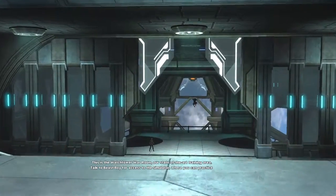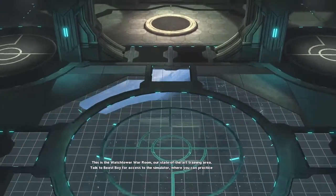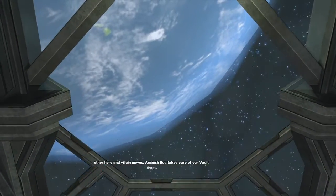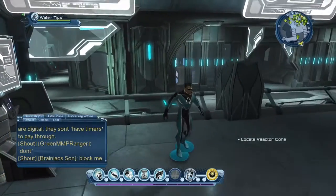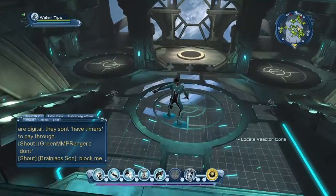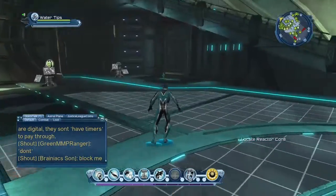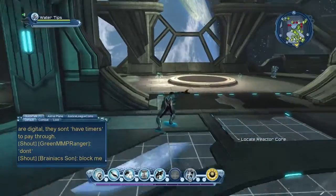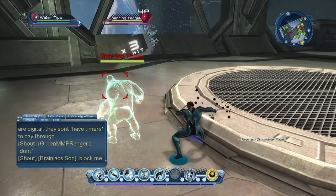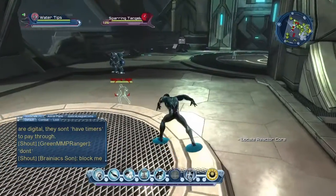This is the watchtower war room - our state-of-the-art training area. Talk to Beast Boy for access to the simulator where you can practice other hero and villain moves. Ambush Bug takes care of our vault drops. There's also a kiosk where you can buy gear. Ambush Bug is down here. What I want to show you are these little fighting things - they're like sparring targets you can use to practice at your leisure. They're going to be really useful later on when you want to get up your stats and see how strong you've gotten.